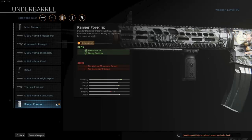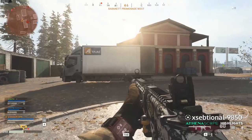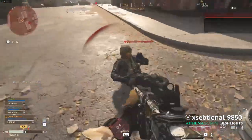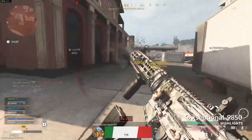For the under barrel you have multiple choices: the Commando Foregrip, the Merc Foregrip, and the Ranger Foregrip. I prefer the Ranger Foregrip as it will increase recoil control in longer range fights and also improve vertical recoil as well. The other options will do fine, but this is in my opinion the best one.